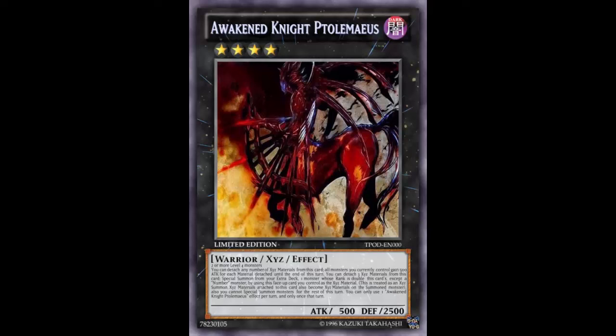Next card — Thunder End Dragon. Simple card, not made often because it requires two level eight normal monsters — not something you're running unless you're playing Blue-Eyes. But with this, once per turn you can detach one Xyz material to destroy all monsters on the field. He's pretty much a Dark Hole except for himself, and he's a 3000 beater. You could simply go into Awakened Knight Ptolemyos, detach three, drop Thunder End Dragon, then detach to wipe the entire monster field.